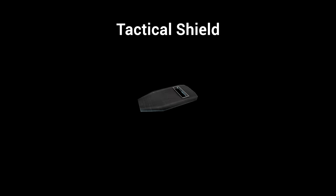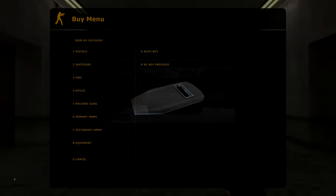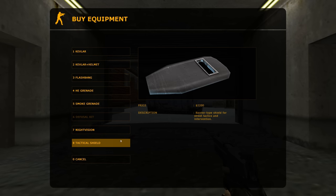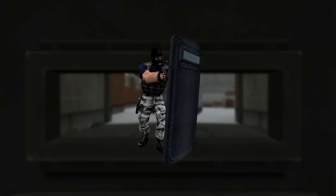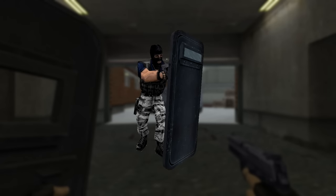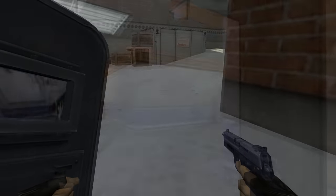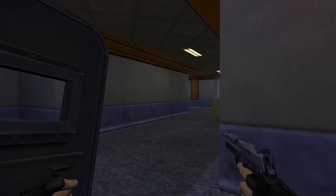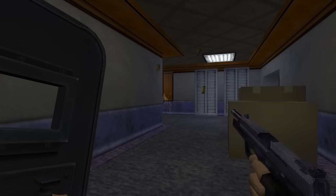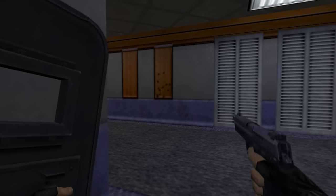The first and probably most well-known piece of removed content is the tactical shield. Essentially it's what you'd expect — a ballistic shield that can be purchased by either side for $2,200. The shield replaces the player's primary weapon, but can be used alongside pistols, with the exception of Dual Elites. It's pretty obvious to see why this was removed, as it was notoriously unfun to go up against and could easily be abused by a team. Hence why most servers even to this day don't allow the purchase of the tactical shield on the buy menu.